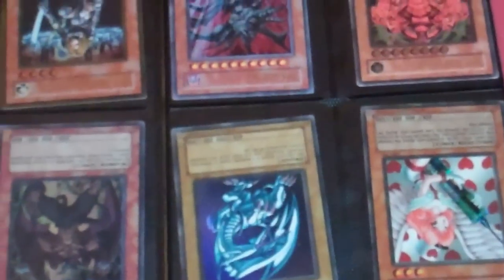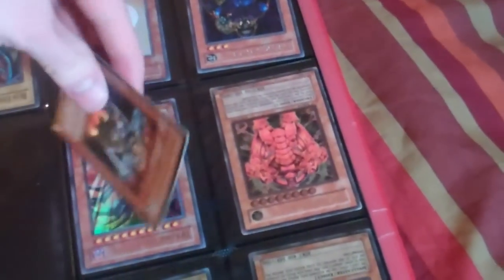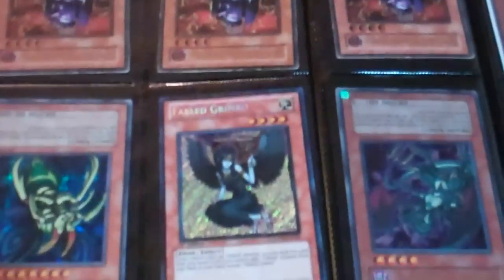Ultra Shagodia. On some of these the damage is minor — like minor play wear on the corners. On some others it's worse, like the Ultra Shagodia has a bend. Ultra Malicious has play wear, Secret Injection Fairy Lily, Ultimate Decos, Fabled Grimrow — someone tried to make it Secret Rare, that's the only thing wrong with it. Infernal Dragon, Super Wolf.